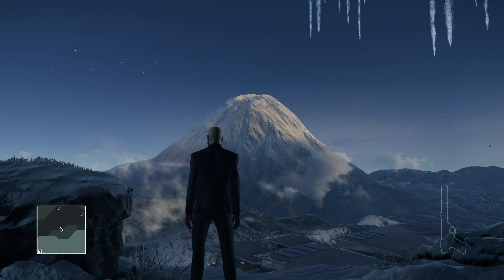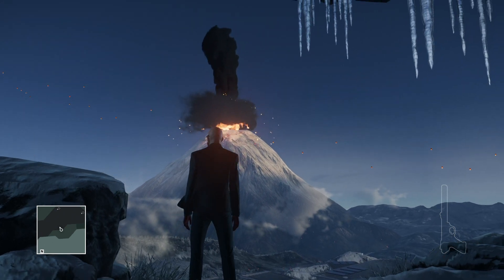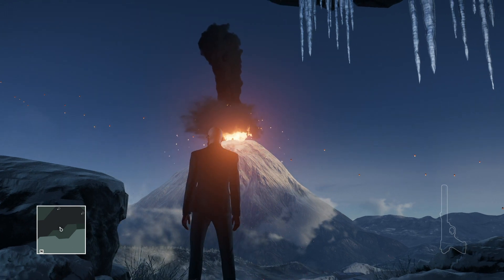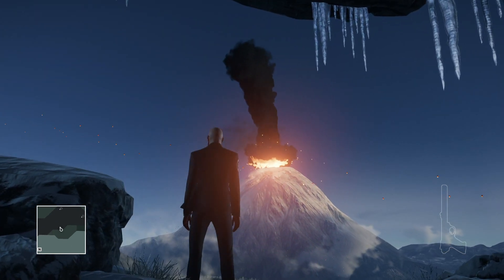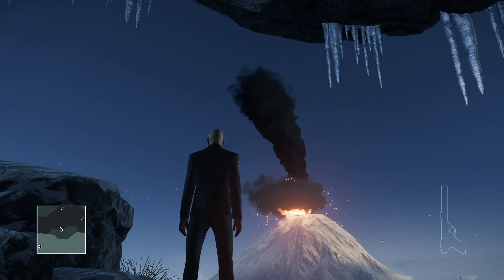That's it for the easter egg. Once you shoot the last one, watch the mountain — you see the explosion, the volcano has gone off. This is a great easter egg to pair up with the one I call Hokkaido Horror, where you see Godzilla come out. This would be a fantastic way to pair them together.